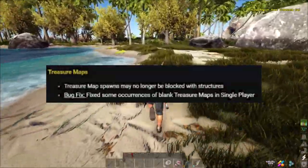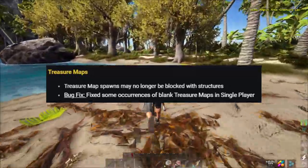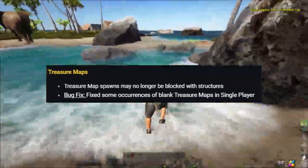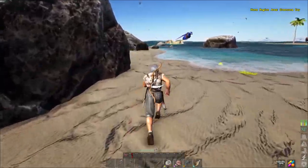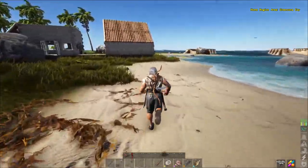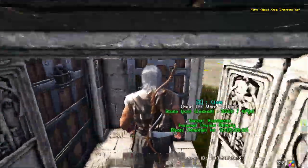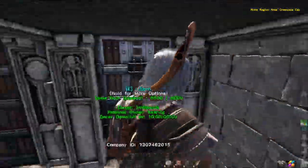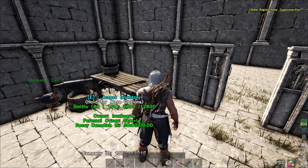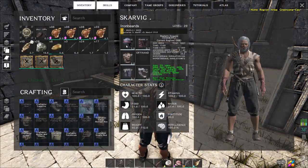For treasure maps: treasure map spawns may no longer be blocked with structures — an interesting and welcome fix, since people were being real dicks blocking things to grief others, and this wasn't even just PvP-related. Also fixed some occurrences of blank treasure maps in single player.